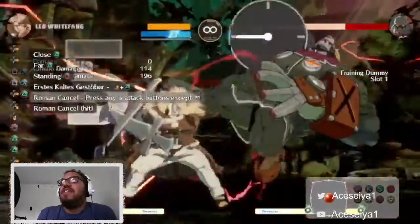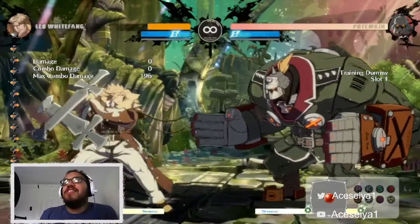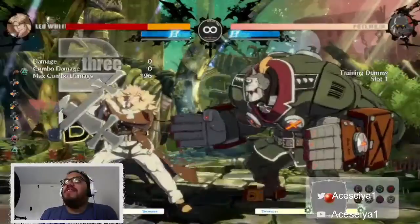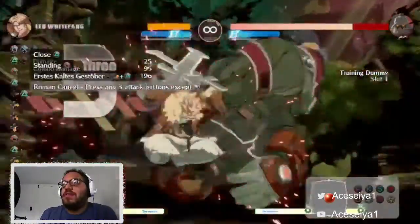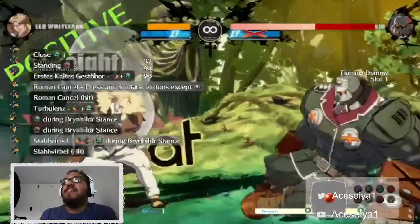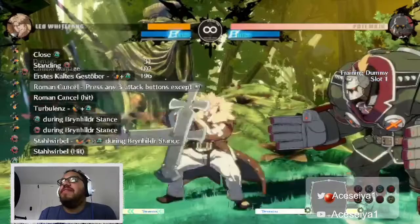When you're trying to combo into specials, a good way to use the long-range special is just having triangle-circle - you can add that into stuff. Just remember hitting those two buttons triangle-circle and then getting that motion in. You can also combo into it - not that specific one, but you can end with the heavy slash.